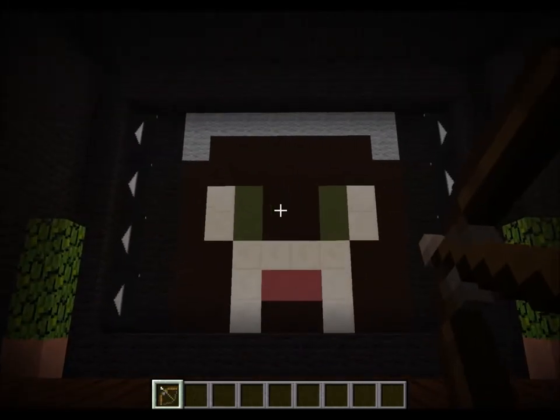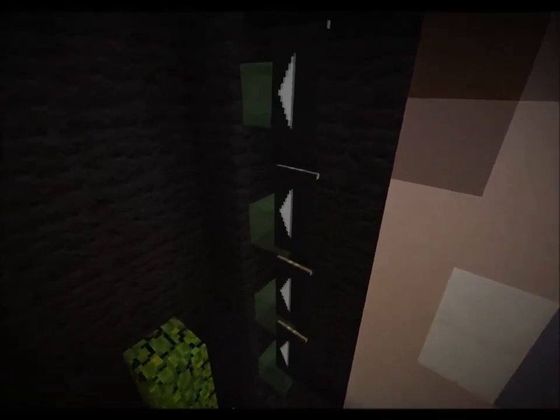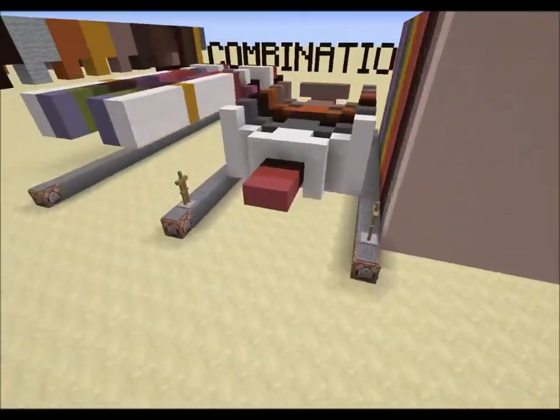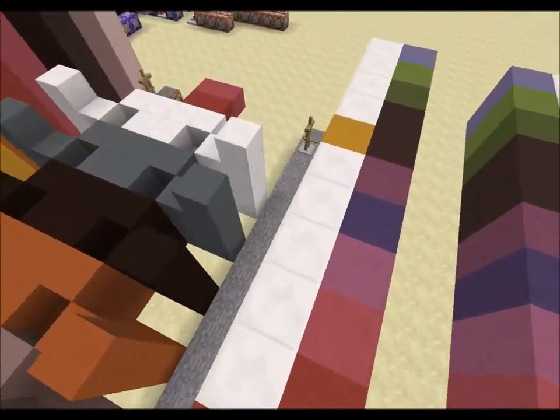The way it works is there are these little slimes in front of each of the banners, so that when they're killed the redstone over here is activated, and it teleports these armor stands back and forth.